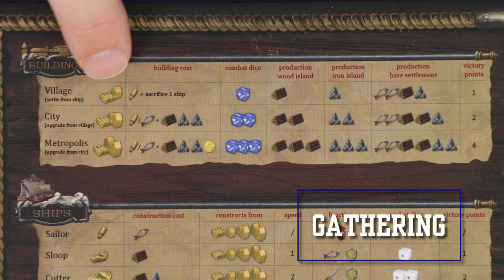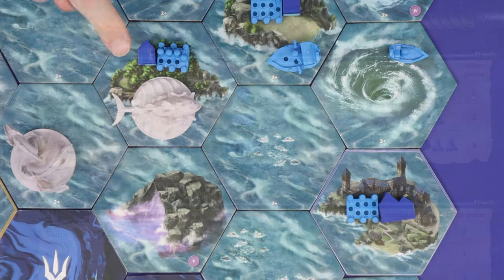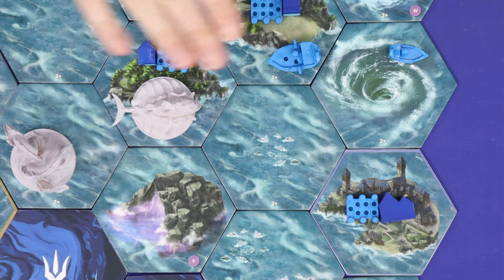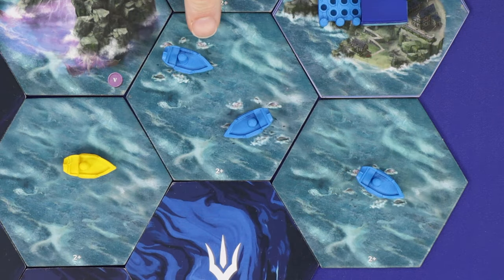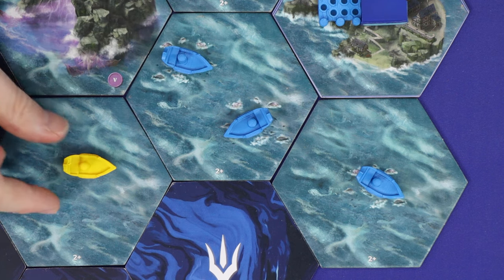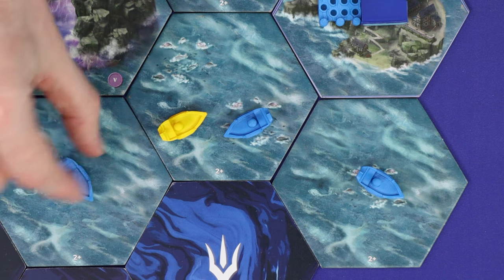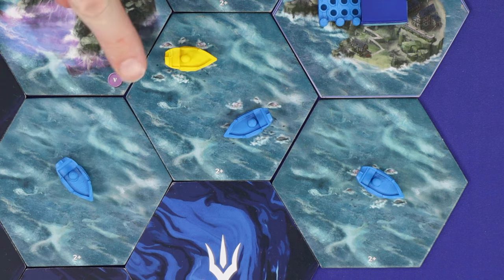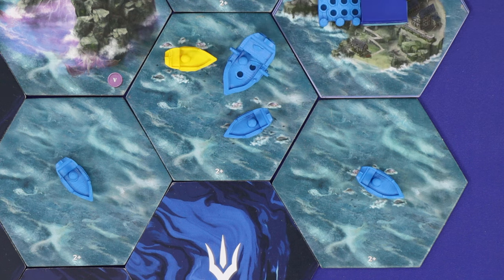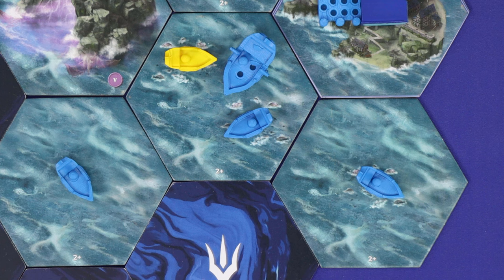In the gather stage, each of your buildings produces the resources depicted, based on the size of the building and the type of island it's on — unless that island also has a monster present, in which case it produces nothing. Then each fishing space occupied by one of your sloops produces one fish. The fishing spot is owned by the player who gets a sloop there first. A sloop cannot fish if there is an opposing player's warship in that same hex. Once you've finished gathering, play passes to the next player clockwise.